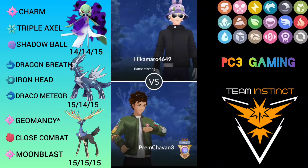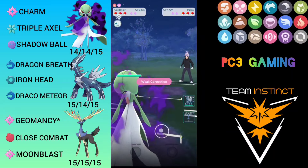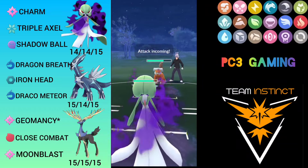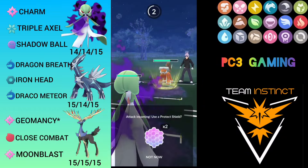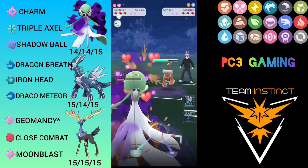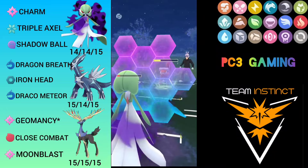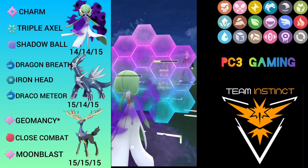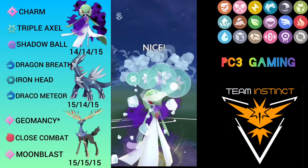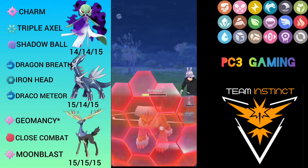Next match: Gardevoir versus Palkia, another dragon — Charm it down! He comes with Landorus, but I have two good answers at the back for Palkia. I take the Sandalstorm getting me very low, hoping I can reach Triple Axel before he throws energy. I reach it and shield the next Sandalstorm. I throw Triple Axel — I think it was a CMP tie — which grabs the shield. Now I hard-swap into Dialga to Dragon Breathe him down.